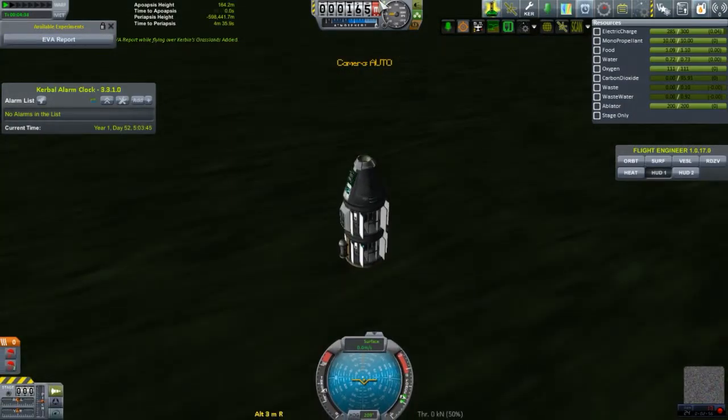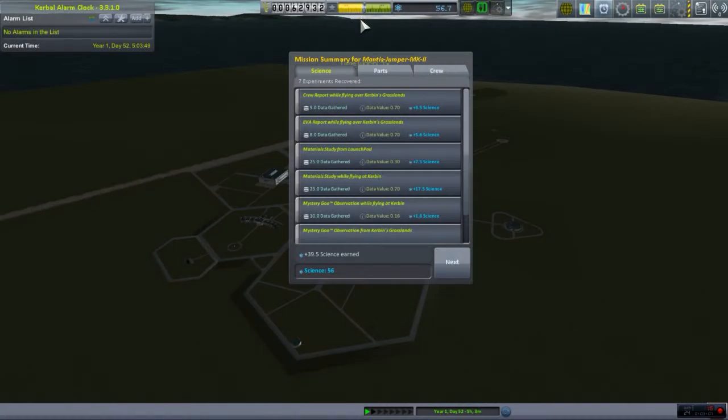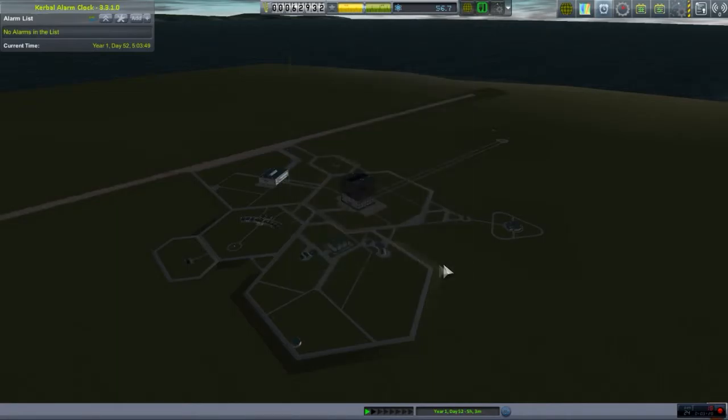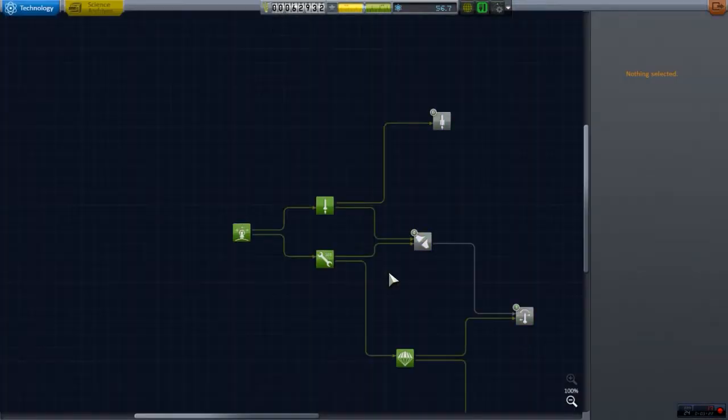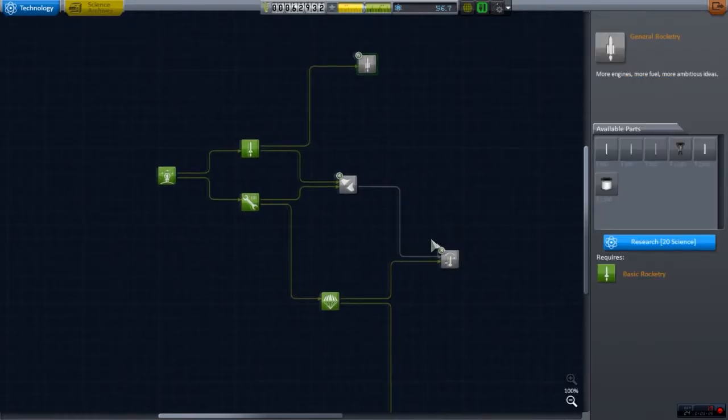All right, I think that will be it. Almost 40 science, I must say. Not bad. Got 5,000 back from that. That's actually not bad, considering we spent like almost 8,000. That's pretty good considering we just used that for a science run.